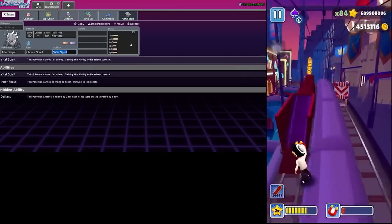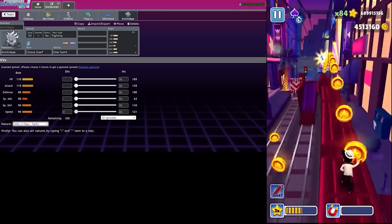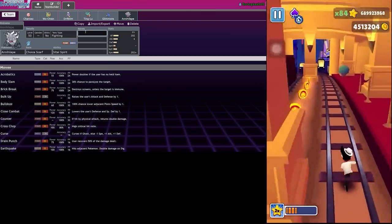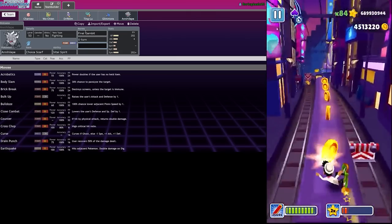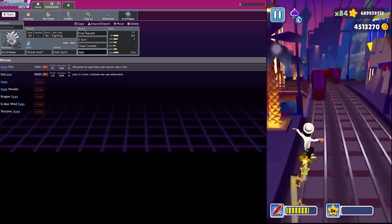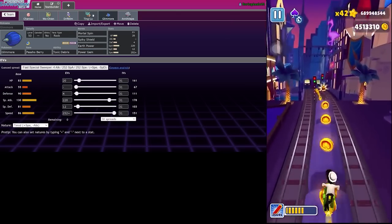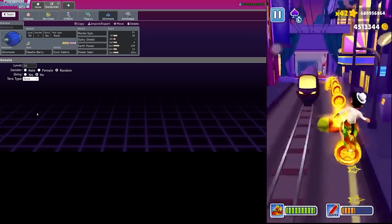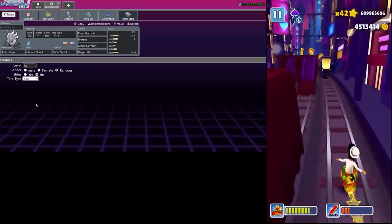Choice Scarf, Jolly. We want Final Gambit as our first move, U-Turn, Close Combat, and Rage Fist is probably fine. I don't see a reason not to run Rage Fist - we're hardly gonna click it. Okay, this team should land me in prison in my opinion. Let me get a good Tera on this guy - Tera Fire, that's fine.